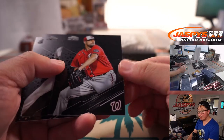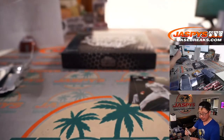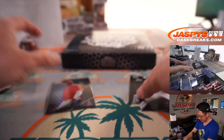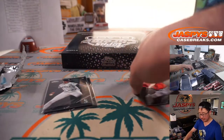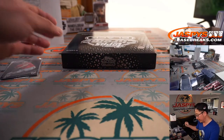So we've got Max Scherzer, Justin Dunn, and Anthony Rendon — Rendon, of course, for the Angels. Chris Maxwell, that's $1.99. The Justin Dunn will go to Seattle — Jeremy. Max Scherzer for Daniel and the Nats. Those are the three cards.